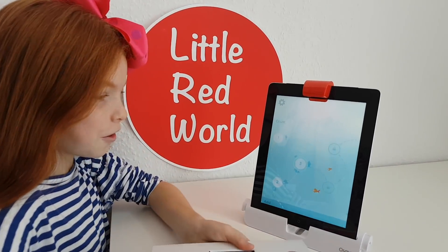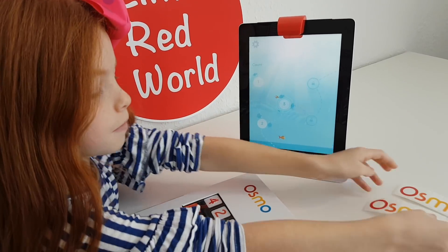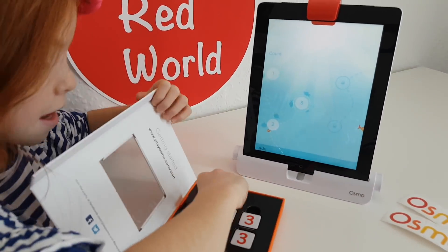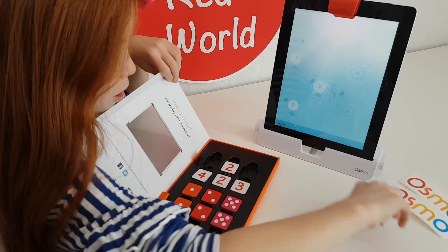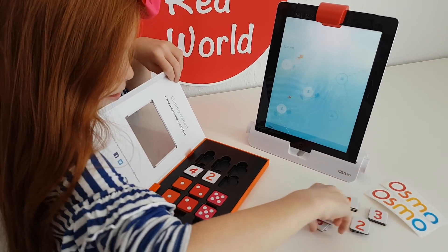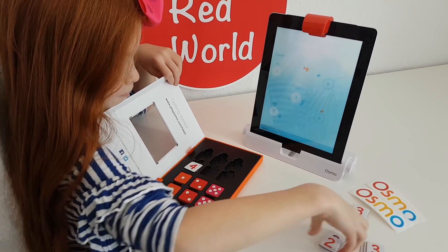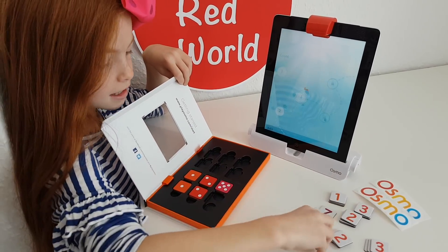Let's get all our pieces out. So in here we get two Osmo stickers, then we get all these numbers out - one, two, three - and we've got lots more. And then you've got all these little dice sides.